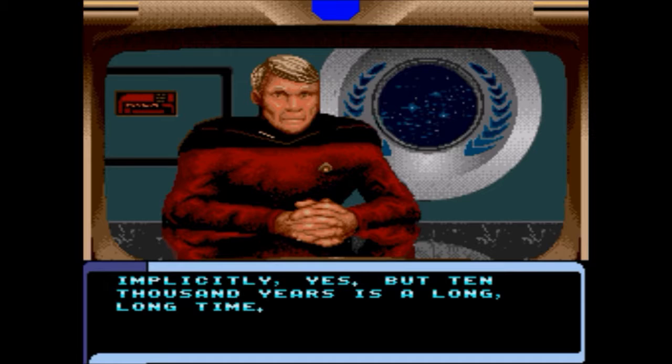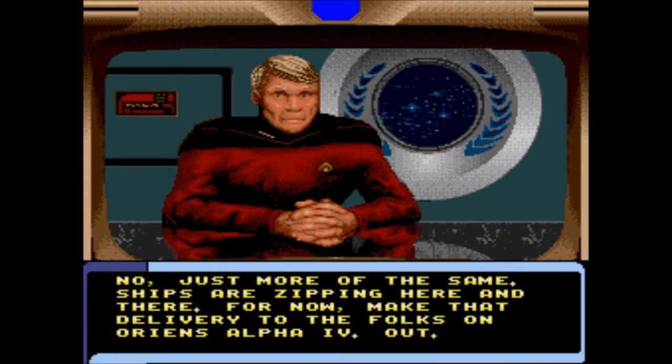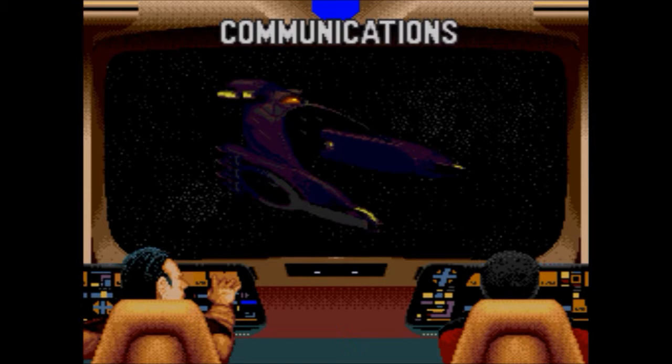Why do we trust them implicitly? That's foolish to say. I'm going to say: they seem sincere, but I'm not entirely confident of their story. 'Has there been any development among the Romulans?' 'No, just more of the same - ships are zipping here and there for now. Make that delivery to the folks on Oriens Alpha-4. Out!' I guess I'm having trouble reading all this. Plot a course for Oriens Alpha-4 immediately - you must delay no longer.